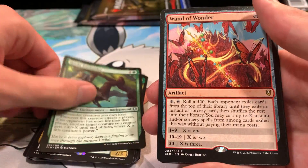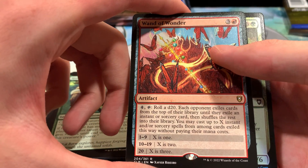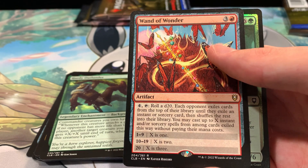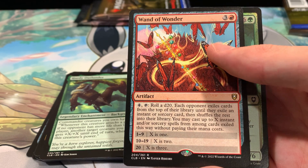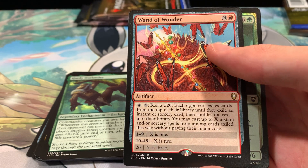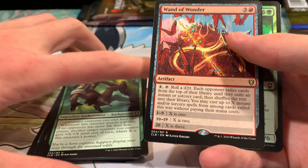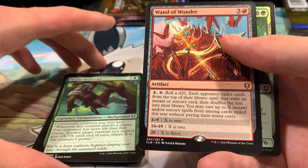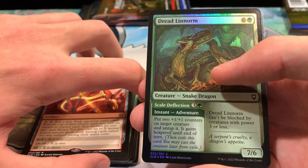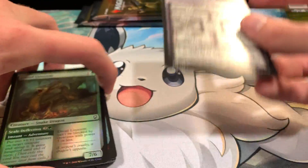We got a Hardy Outlander background. The Wand of Wonder — another rare. So for four mana and tapping it, we can roll a d20, and each opponent exiles cards from the top of their library until they exile an instant or sorcery, and shuffles the rest back into the library. We can cast up to X instant or sorcery spells from the exiled cards without paying their mana costs, depending on what we roll — where 1–9 is 1, 10–19 is 2, and 20 is 3. We have a Hollow Dread Linorm and an initiative slash undercity token.